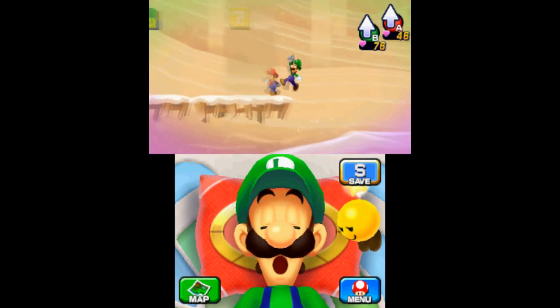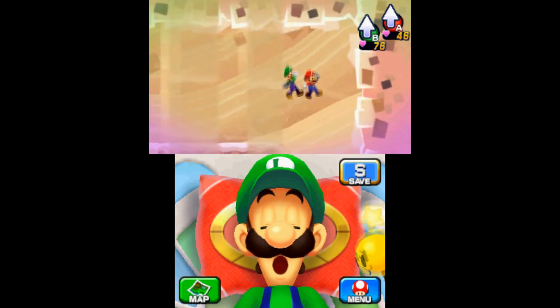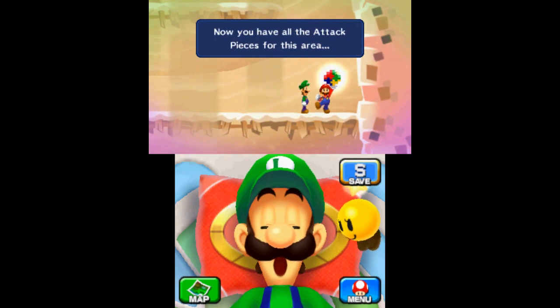In the area after using the Luiginary Tower to make a path, you can find the ninth piece on the top left platform. The tenth and final piece is in the same room on the right side. This will unlock the second Luiginary attack, the Luiginary Stack.